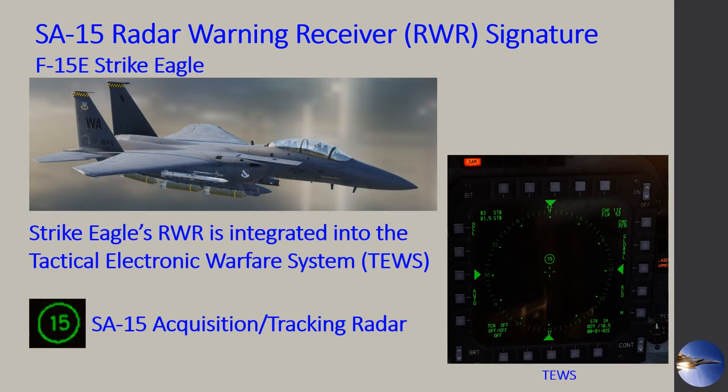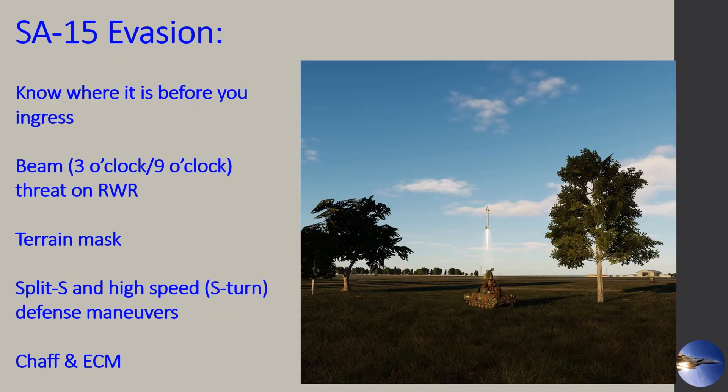And for the Strike Eagle, we are using the TEWS system, which the RWR is integrated into. Very similar to the other jets, we're going to see the 15 show up on the TEWS page. Now, to evade this system, it's always good to have good situational awareness and know that it is around so you can be prepared. If it does engage you, the beam technique works. If you have terrain, use that as well. If you are engaged, pull your split-S or do some high-speed defensive maneuvers. You want to be punching chaff and using your electronic countermeasures. That kind of wraps up the overview of the SA-15. Let's jump into the Hornet to do a short demonstration on how to evade and detect that system.